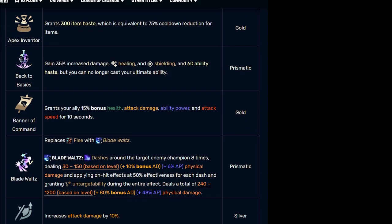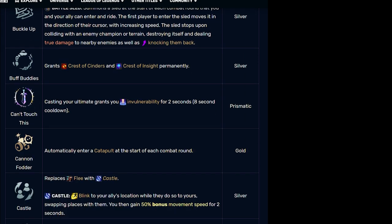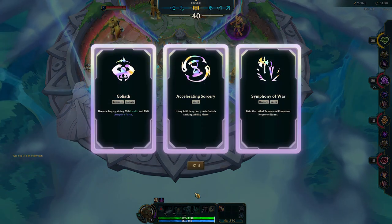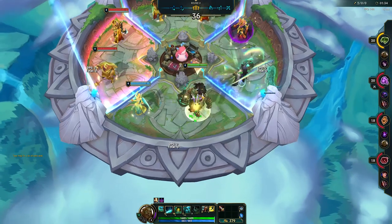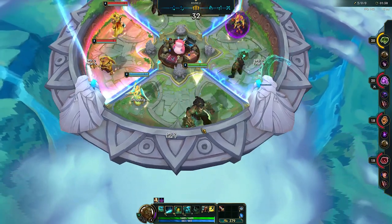I wanted to make this video because the augments can be quite challenging to work out which ones to take. But with this build, it's pretty straightforward which ones to look out for. For Prismatic, Goliath is the standout option, making you more tanky but also increasing your adaptive damage. This augment is pretty key to the overall build, as you won't be getting much HP from other sources.